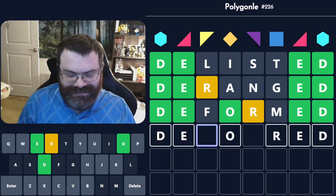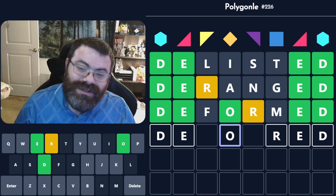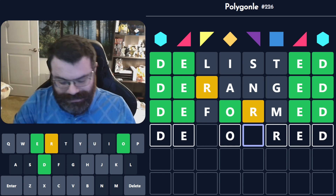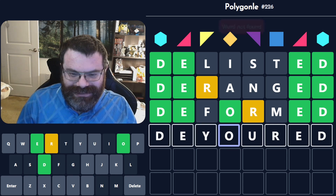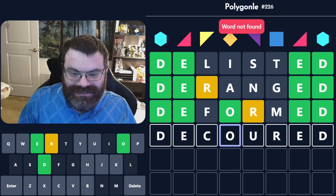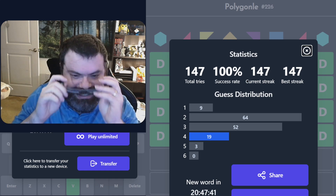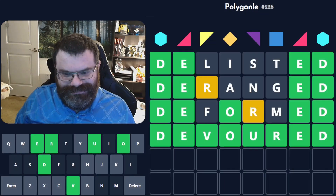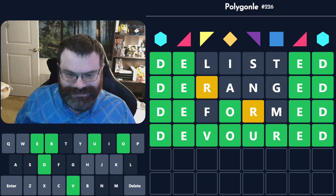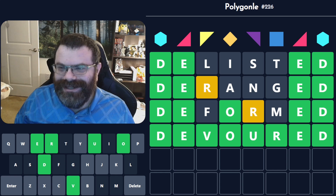It was R-E-D. What goes between the O and the R? It seems like it would be a U, but I tried that. I'm going to try every letter because I don't know. P I tried. Hour I tried. Yes — Devoured. Sometimes you just don't see the word. How many times did I try O-U-R? These are all perfectly reasonable words: D-listed, Deranged, Deformed, and Devoured. Hexpert in four — not too bad. When you're doing Hexpert, four is not bad.